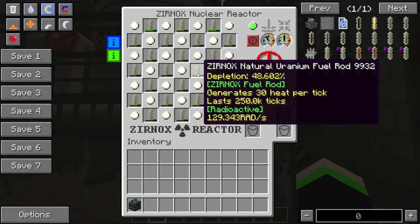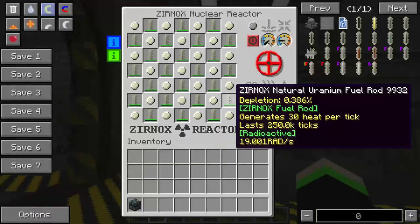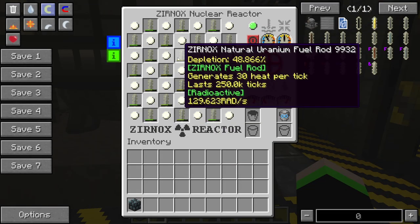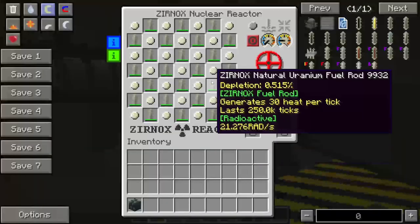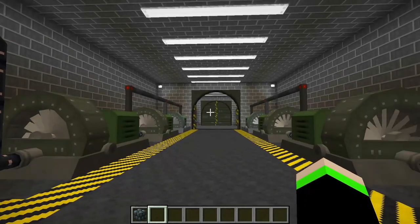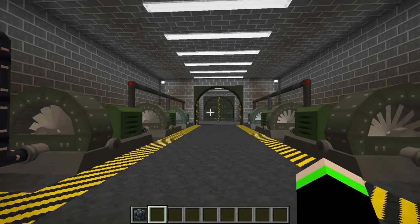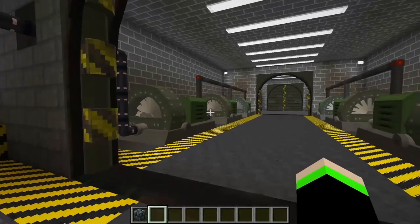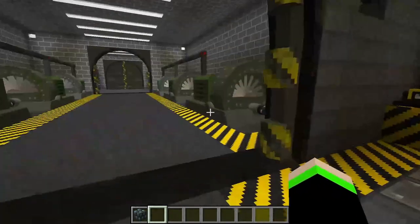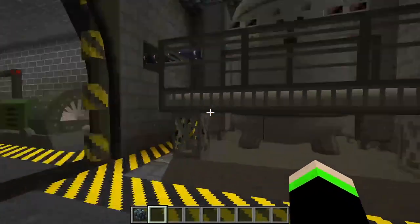We have two reactors here. One is the primary reactor, and one is a secondary reactor for whenever maintenance is being done on the first one. So if the fuel runs out of this one, you would turn this one off and turn the other one on to make sure there isn't a disruption in the power flow. It gives just enough time for these turbines to kick on before the others shut off, which is absolutely beautiful.